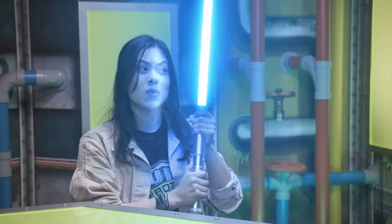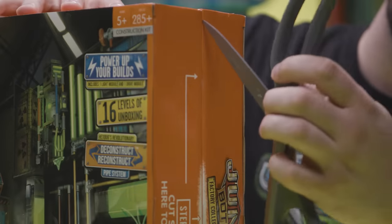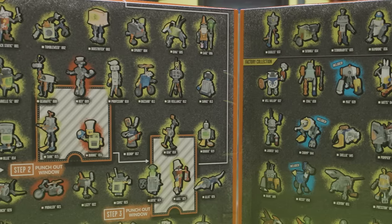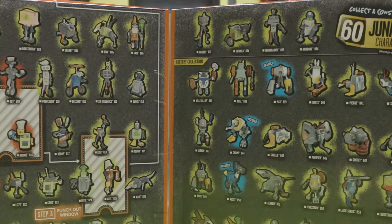Let's start by opening the seal on the side. Scalpel. Don't you mean scissors? No, a lightsaber. Are you sure? No. Scissors, please. That's what I thought. Thank you. Wow, look at all these bots. This shows both the original Alley Collection and the new Factory Collection bots. There's so much to collect.